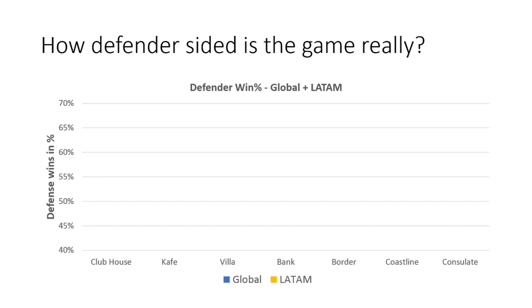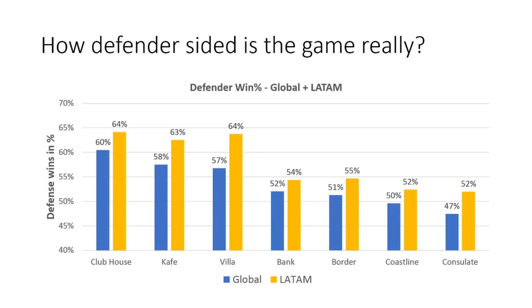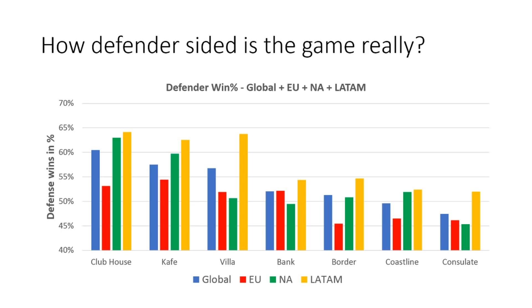For LATAM, we've got a few interesting numbers. The three most defender-sided maps in the game are insanely defender-sided in LATAM — this is actually the first time where you would expect the defense to win four of their six rounds. Don't get me wrong, 58% is still defender-sided, but it only corresponds to about 3.5 expected defense wins per game. So in a way, a defense winning four rounds on Café is actually doing better than average, even though the map is defender-sided. The rest of the maps are slightly defender-favored or even, with no map being attacker-sided in LATAM. Here are the stats for all regions side-by-side, and this graph also illustrates the difference between EU and LATAM pretty well.